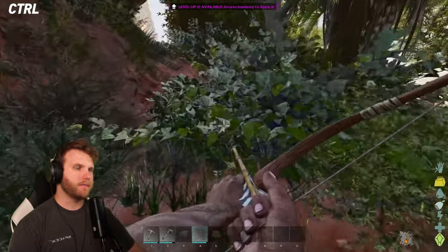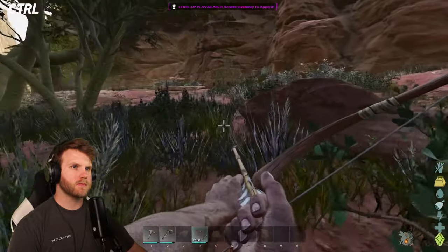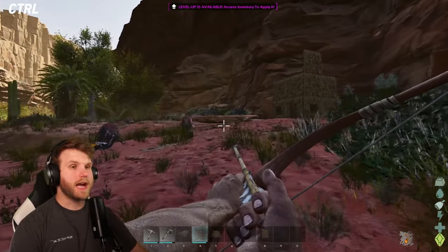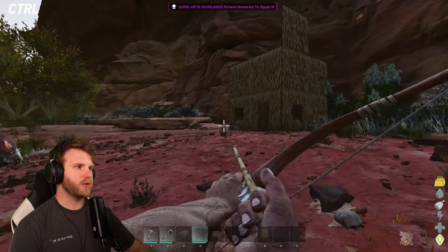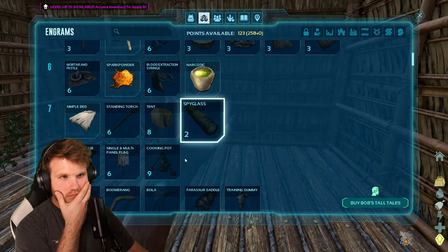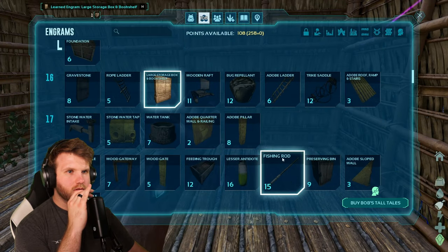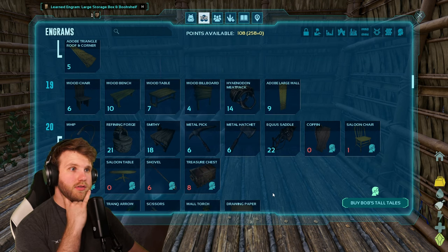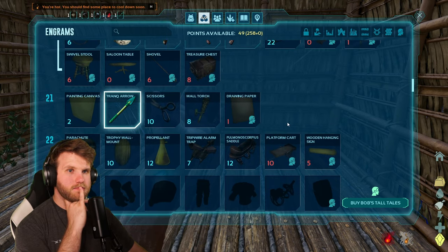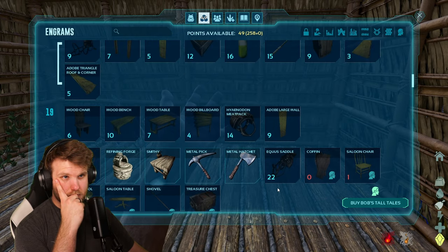I need to turn the gathering rate down — there's so much foliage now. I'll risk it, maybe it's friendly. I know that thing isn't friendly — I used to have one in single player. Someone says max out your weight every level. Alright, let's see — I have 123 points left. Can I get storage yet? Large storage box — perfect. I see a wood bench, refining forge, smithy, metal pick, metal hatchet — perfect, that's just what we want. Tranq arrow too.